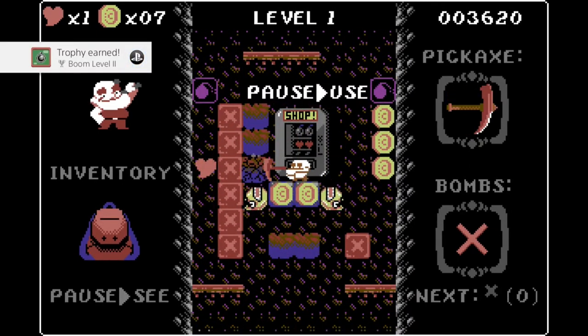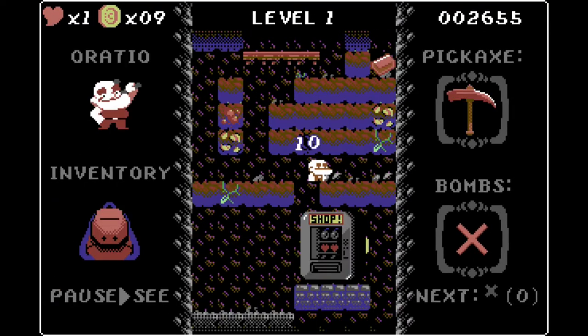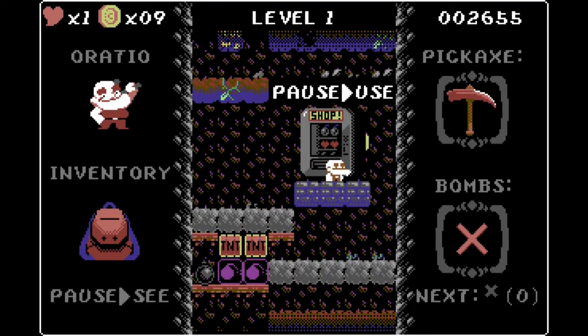The shop shows up at the end where you can buy materials. Destroy 500 blocks, cumulative. And you should have your platinum by then.